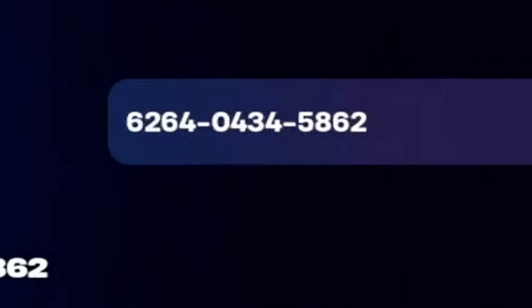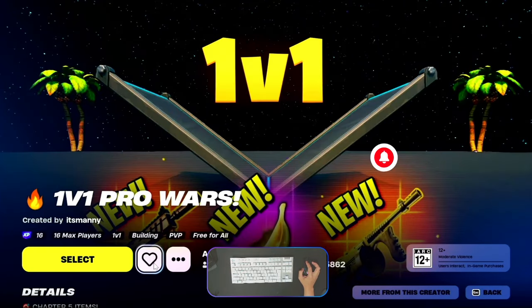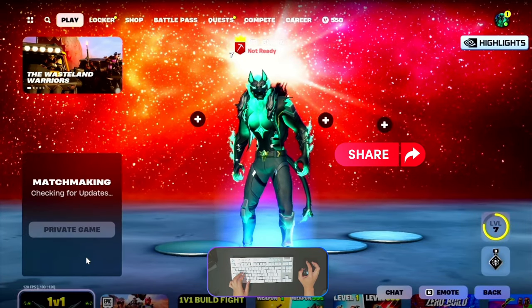This is the 1v1 pro wars map. Make sure there is an XP icon available, make it your favorite, select this game, always choose the private game, and let's play.